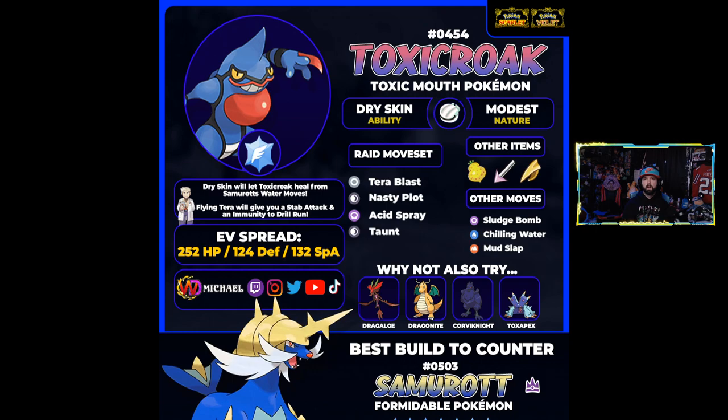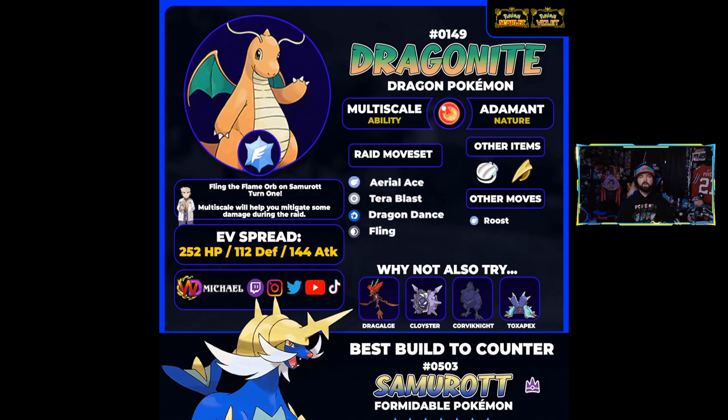Toxicroak definitely has the ability to pump out damage and would be another really good attacking Pokémon in this raid. Now let's get into some of our dragon Pokémon — specifically flying dragon types that feel like they'd do really well here. Dragonite was one of the tricky ones. As a dragon Pokémon it doesn't have tons of naturally strong moves against bug, so it took a little extra work. One interesting approach: give it a Flame Orb and use Fling on turn one to give Samurott the Flame Orb, keeping it burned for passive damage — a way to mitigate damage to your team while also having a damage-dealing Dragonite.